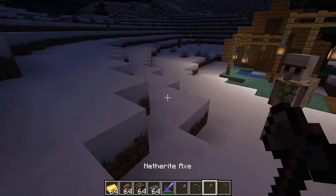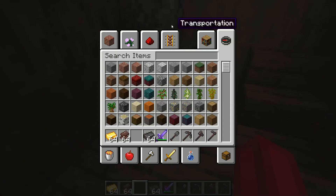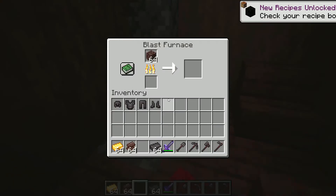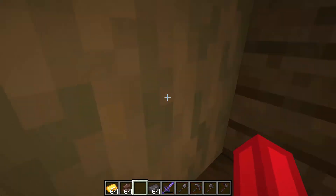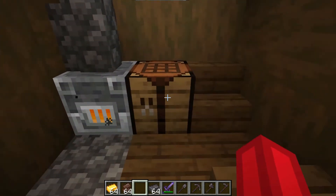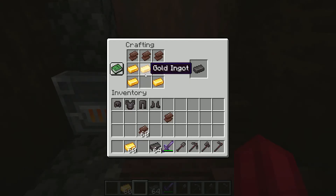You have to mine the ancient debris — not sure what tool you need — then put it in a furnace. You'll want a blast furnace because it takes a while. You smelt it down and get netherite scrap. Then you go to a crafting table — you need four netherite scraps and four gold ingots — and you get a netherite ingot.